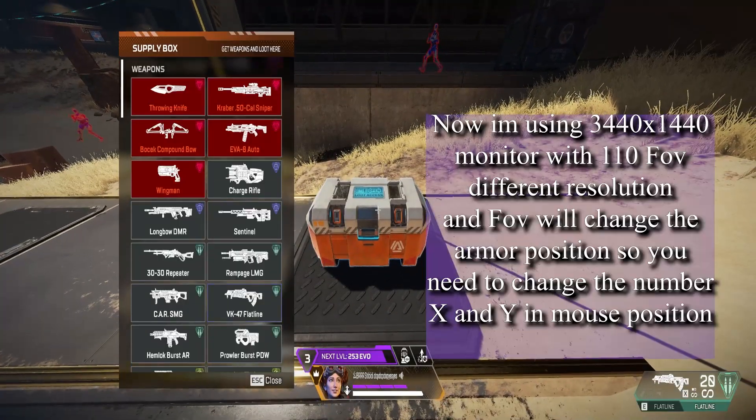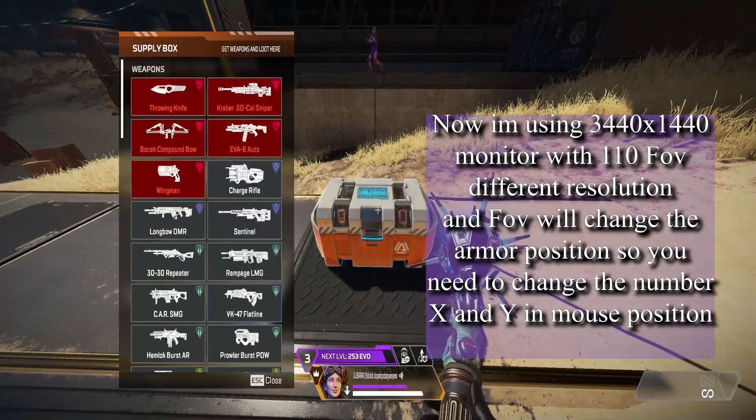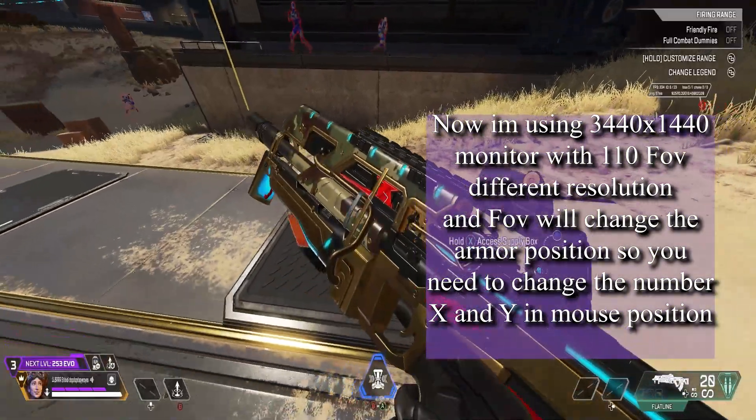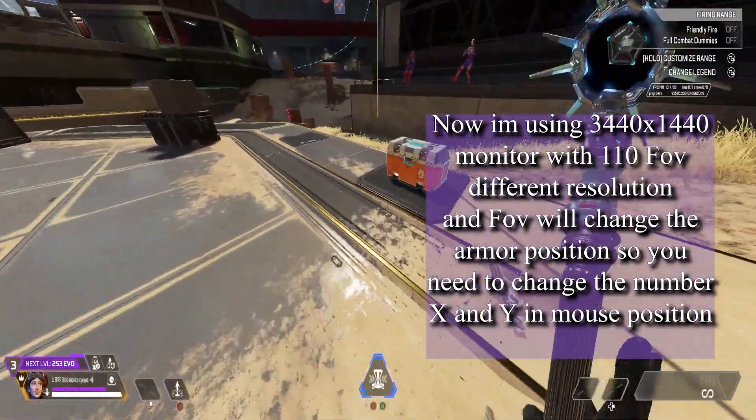For me, I'm using an Ultra Wide Monitor with 110 FOV. Different resolutions and FOV will change the armor position, so you need to change the X and Y numbers in mouse position.